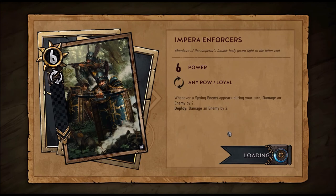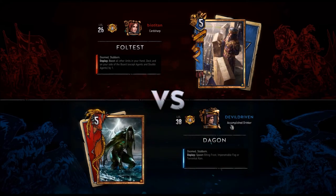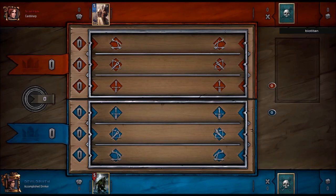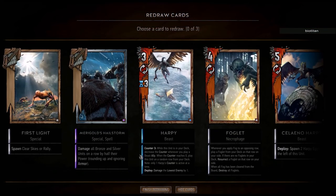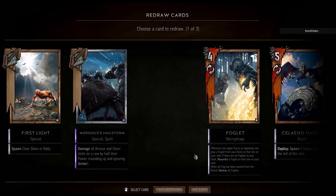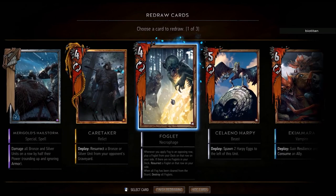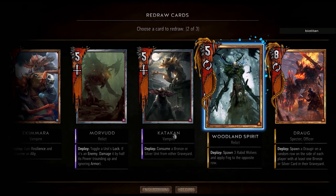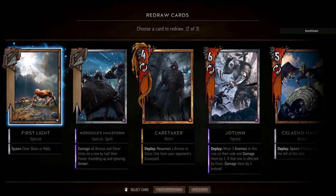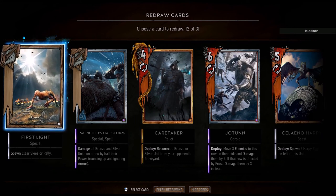All right, let's see what we go up against — Onward Attack, Old Test. This will be interesting. We got Hailstorm. First we want to drop the harpy, then we can drop the foglet. Do we think he's running weather? I don't. Let's get rid of it.